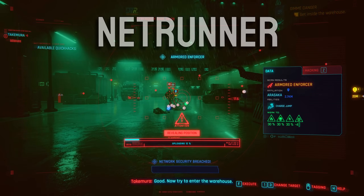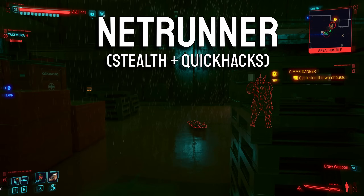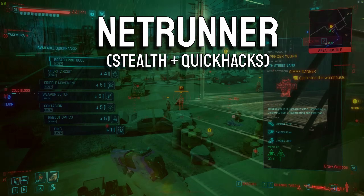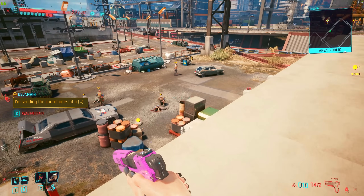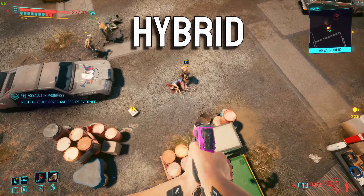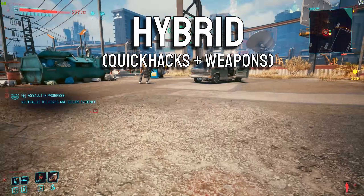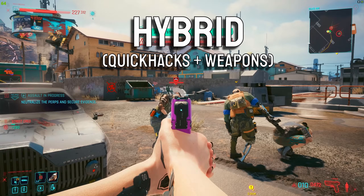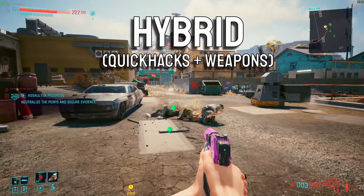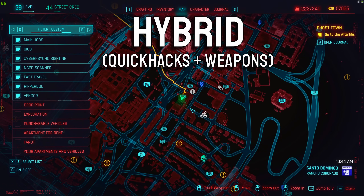The first one is going to be a stealth netrunner which will be entirely about netrunning, and you will be able to max out this build at level 29, which is extremely early. But from that point you will still be able to get 21 more attribute points, meaning you can do a hybrid build if you feel like it. If you want to see both builds in action there are links in the description, and there are also bits from those videos in this one.